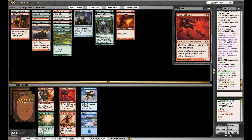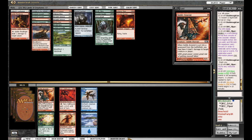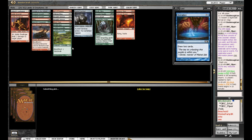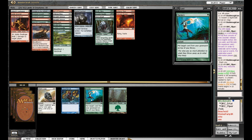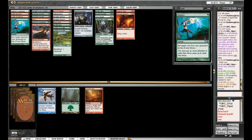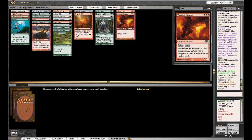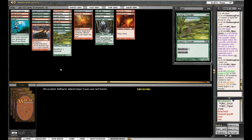Sundial of the Infinite: at the beginning of your end step you may activate this, and end the turn — damage wears off, this turn's effects end. I think that could be neat and funny. I look forward to using it. Getting to the top end, but from what I've been told Goblin Chieftain isn't bad in this set. Tectonic Rift — just in case we need to destroy some land. Not really sure what happened here — got Inferno Titan and then kind of stumbled. We'll see how we build it.